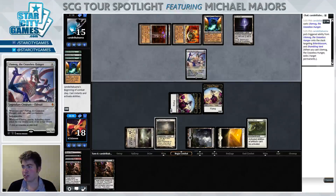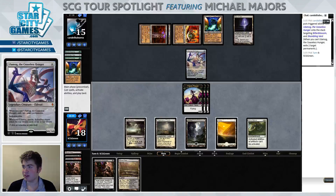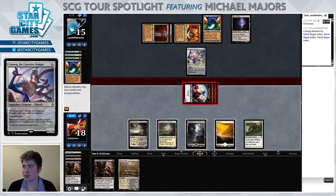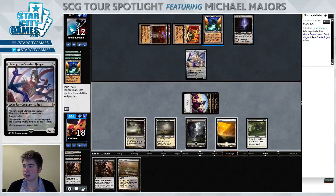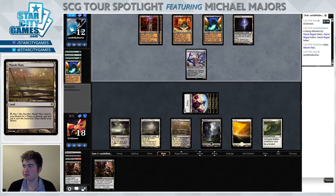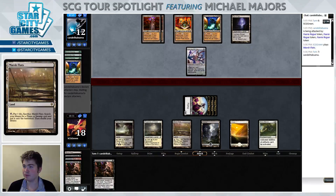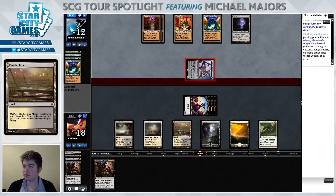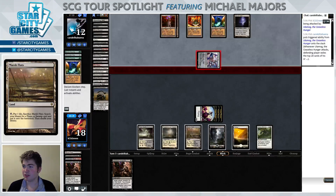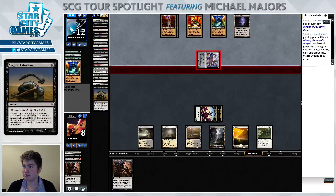This is another argument for keeping in some number of copies of Path to Exile, but usually when you're in the position where Ulamog is coming into play I don't think it really matters too much. Even if I were to Path to Exile my opponent's Ulamog, they could just search up another one or eventually get an Emrakul or whatever nonsense they're playing. Looks like we will be losing this game shortly. Maybe we should have even just conceded there just to not expose as much of the sideboard, since we basically have no shot of winning.